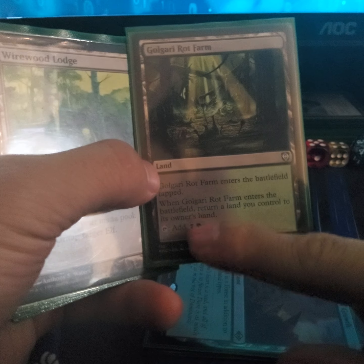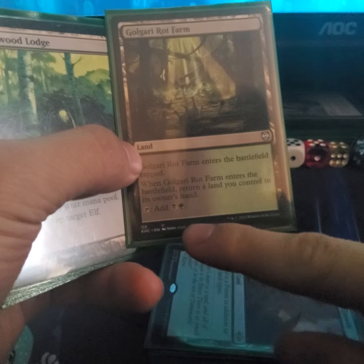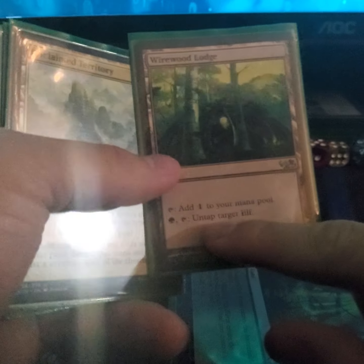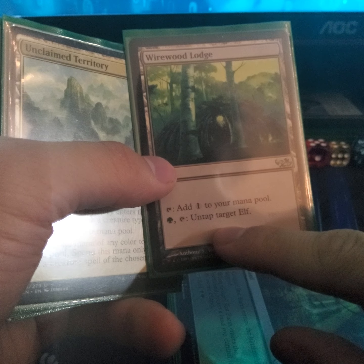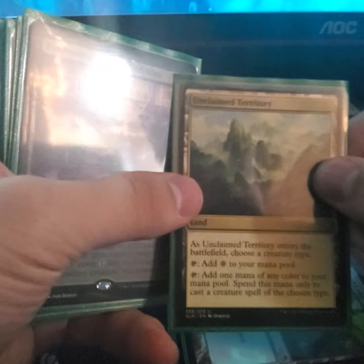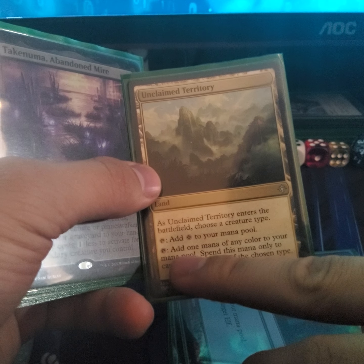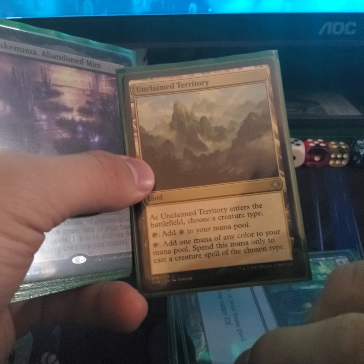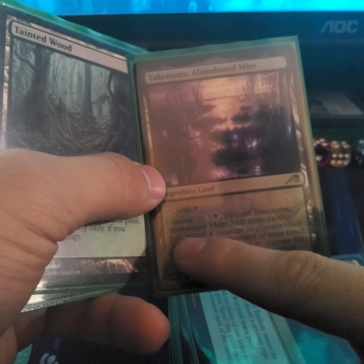Gorgonzola Rotfarm — comes into play tapped; when it enters the battlefield, return a land you control to your hand, and then it gives you forest and swamp mana when you tap it. Wirewood Lodge — tap for one color of mana — forest — and tap to untap a target elf. Unclaimed Territory — choose a creature type, choose elves, and add one mana of any color to your mana pool, but spend that mana only to cast creature spells of the chosen type.